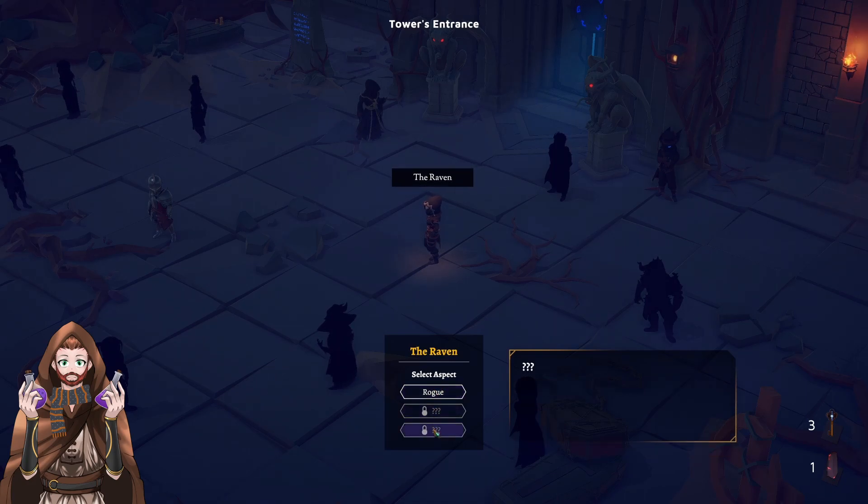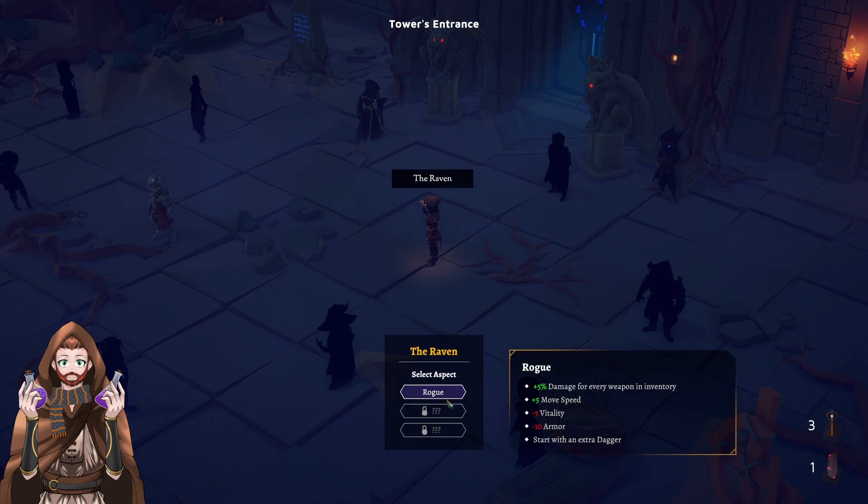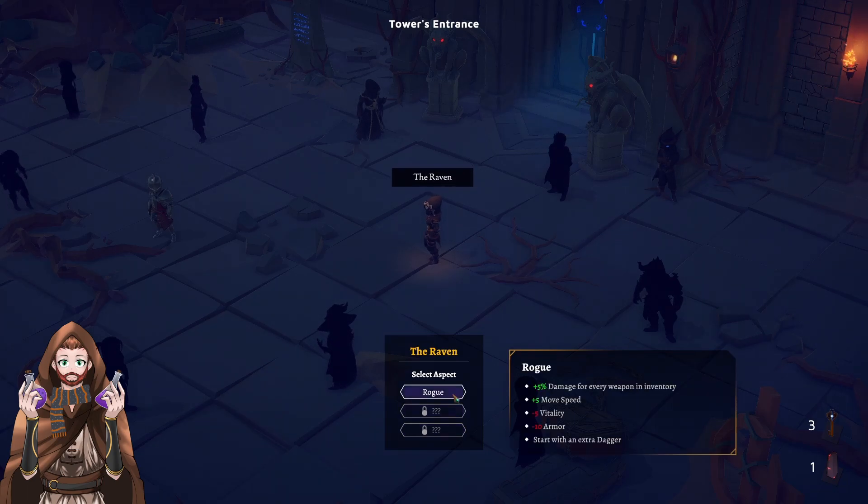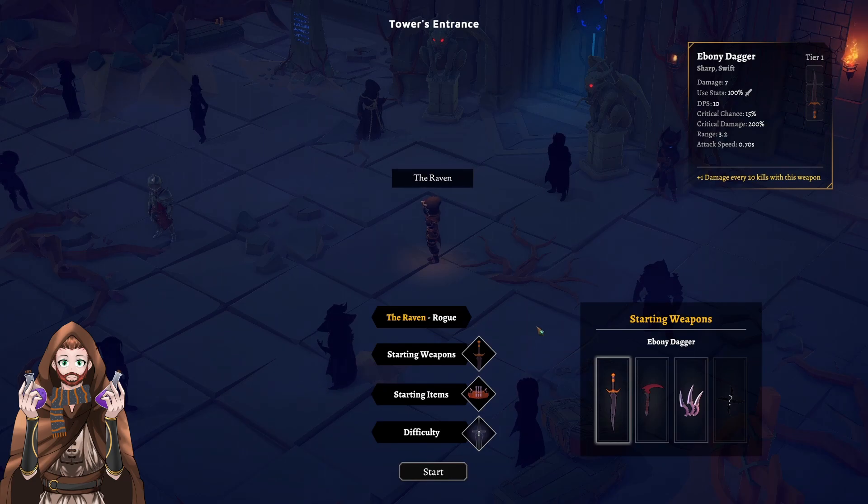There are different aspects that we can select from with the raven. The rogue is the basic one that we can play, and of course there are two other ones that we will be able to unlock. For this one we have to equip twelve weapons of the same kind at once. And the third one is three question marks right now. So let's select the rogue and let's see what weapons we can select from to start with.